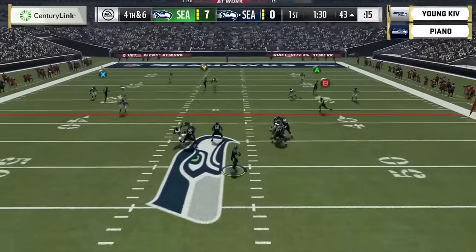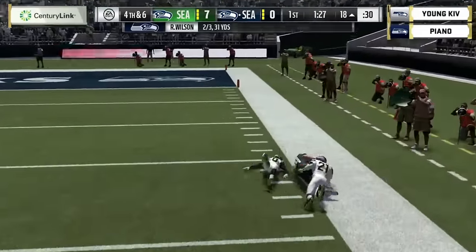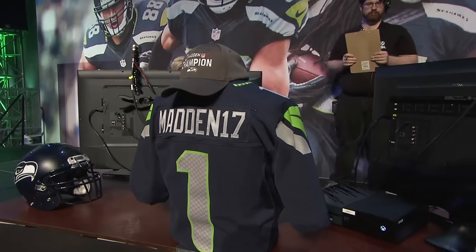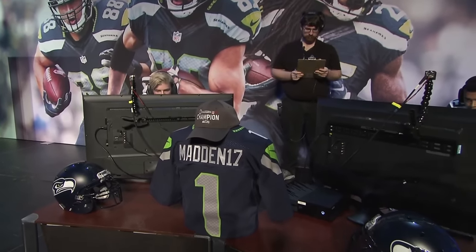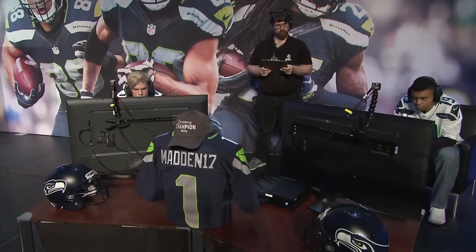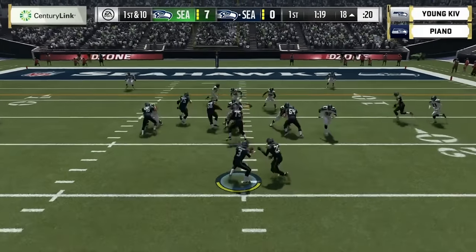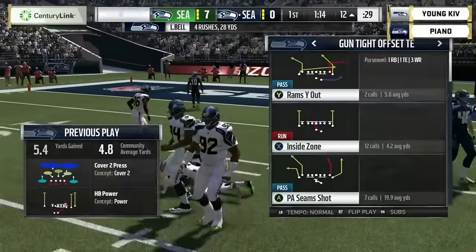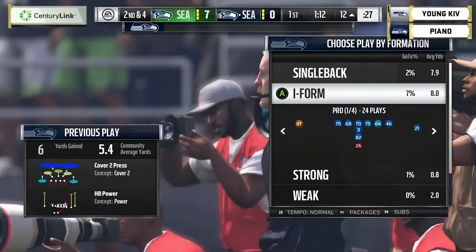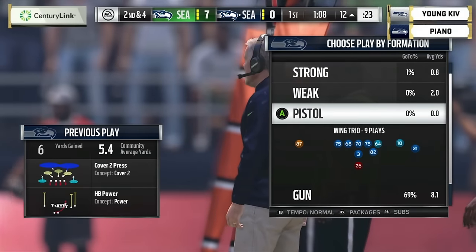Wilson fakes the handoff, back to pass, and hits his receiver on the corner route — caught by Antonio Brown! Business is booming according to AB. Nice little corner route, throws it up, receiver comes down with both feet in. AB's not a big guy — he's about 5'10 — but that's a great aggressive catch, hanging on to the football for the first down.